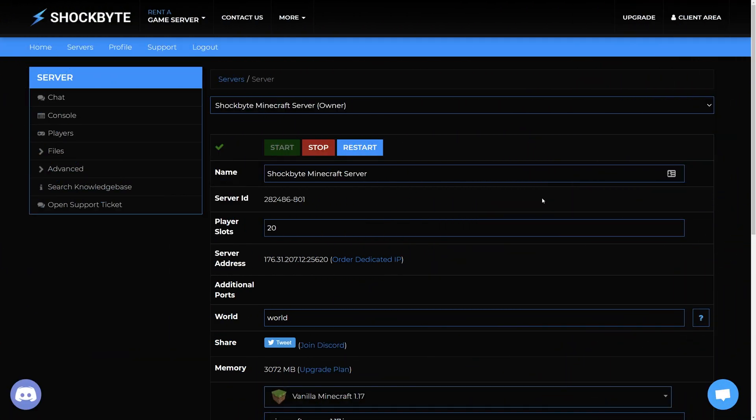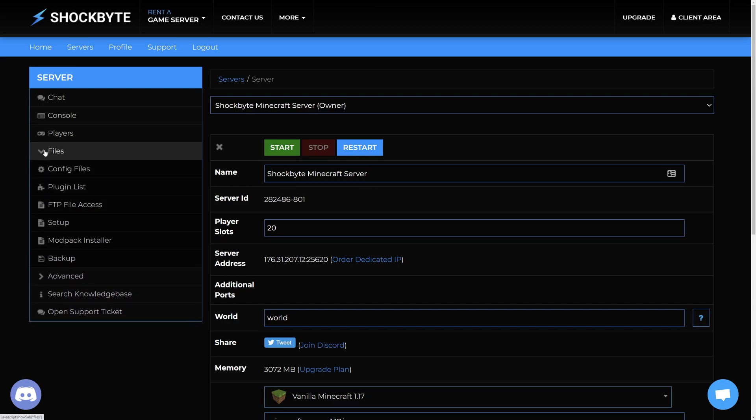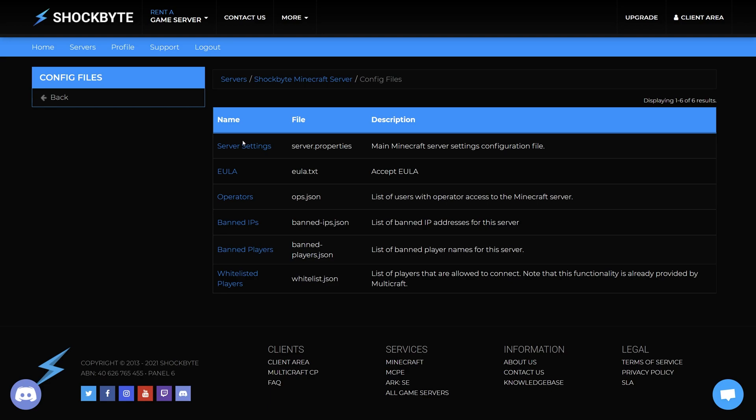To change the default game mode for all players on your Minecraft server it is super easy. Head to your server control panel for the server you want to change the game mode for, then make sure to stop your server. From the menu on the left, head to Files then Config Files.